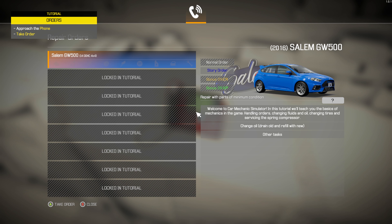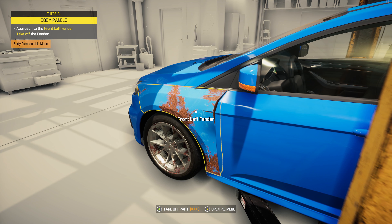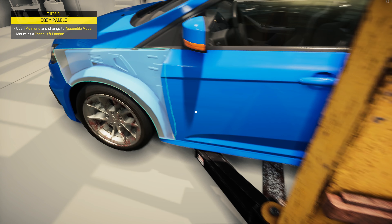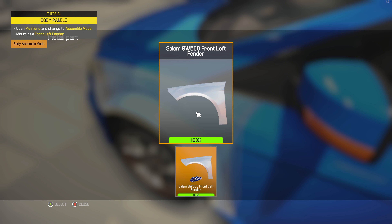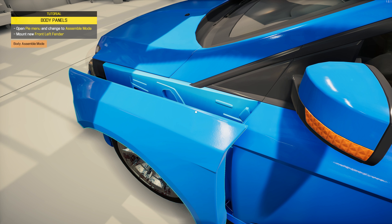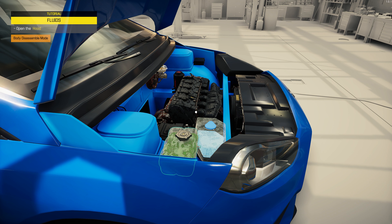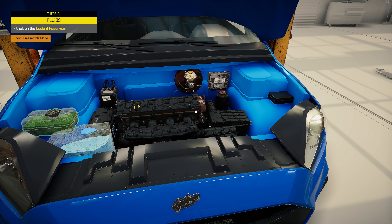What's this? Approach the front left fender. I mean, it's glowing — it's always a good sign. Open pie menu. I could do with a pie right now. And then assemble mode. Choose the part. Oh, lovely. How shiny is this now? You don't hold it, you open it. That makes sense. I'm not taking the bonnet off, I'm just opening it. Coolant.